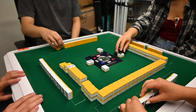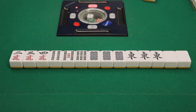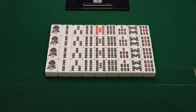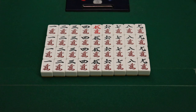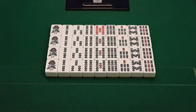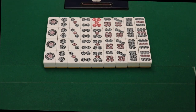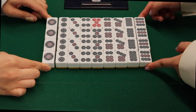The objective of the game is to build a winning hand, which might look something like this. Like with a deck of cards, there are multiple suits in Mahjong: the pinzu, or balls; sozu, or sticks; and manzu, or characters. Each suit runs from one to nine, and there are four identical copies of each tile. The ones and nines are called terminals, while the twos through eights are called simples.